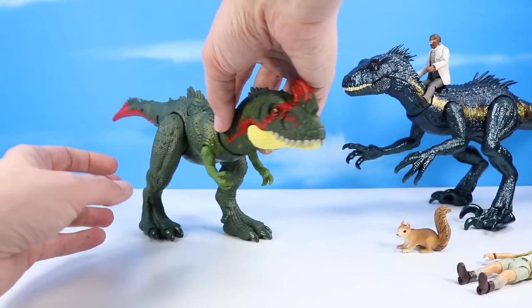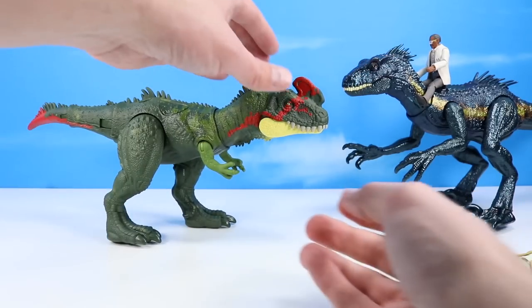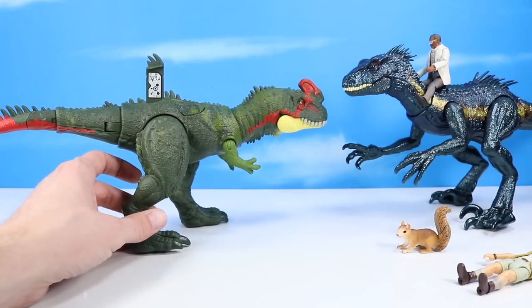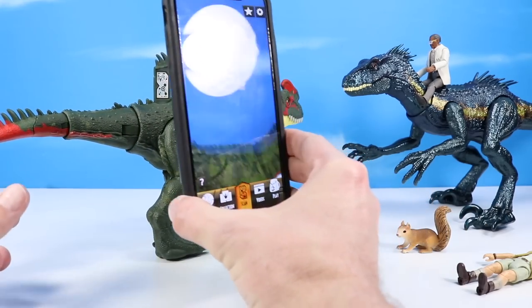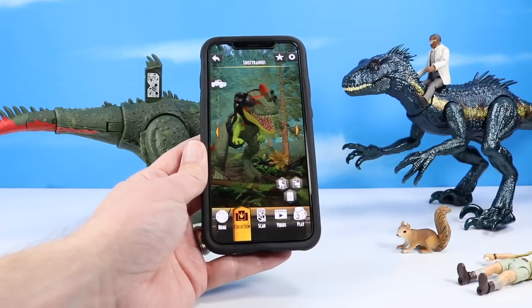Now we've got to find the secret code. Wouldn't it have been funny if they hid it under the frill? But I think I see it now — it's up on these horns. There it is. Opening up our Jurassic World app again and giving this a scan right away — it just catches it so cleanly. And there we go.